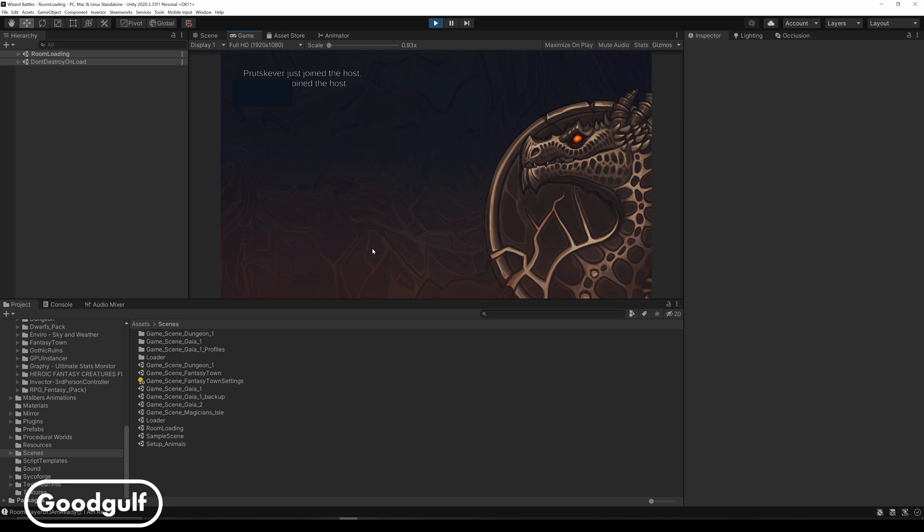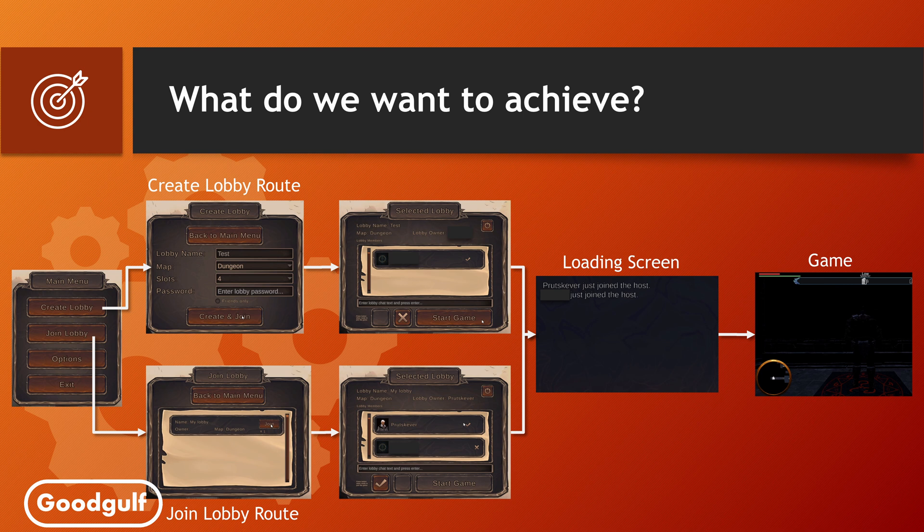Note: I didn't implement checking for the lobby password yet. Ideally, that is something to be done between joining the lobby and showing the selected lobby. A recap of the flow in-game is shown on this slide. There are two routes: create a lobby and start the game, or join a lobby and join the game when the lobby creator starts the game.